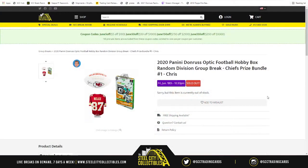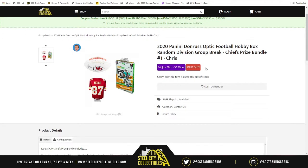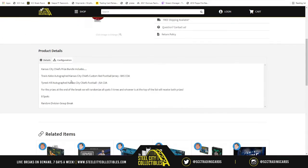This group break is the 2020 Panini Donruss Optic Football Hobby Box Random Division group break. With this, you have a Chiefs prize bundle - it's group break number one. The prize bundle is a Travis Kelce autographed Kansas City Chiefs custom red football jersey, Beckett authenticated.